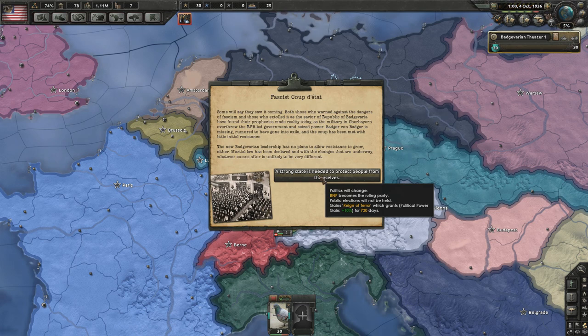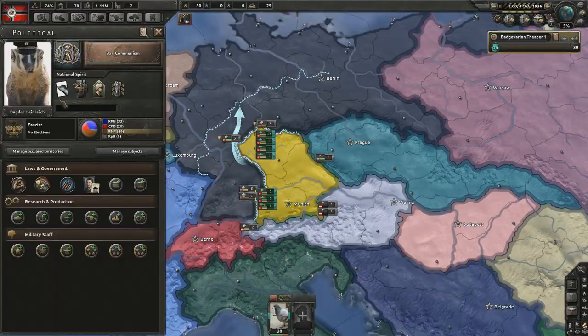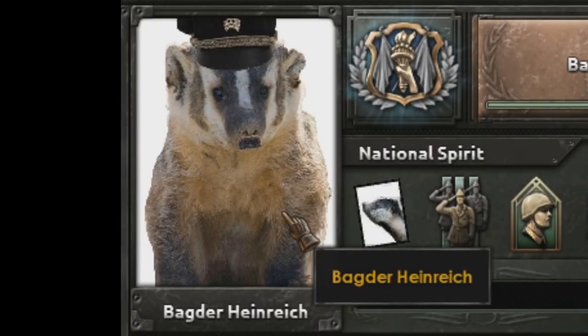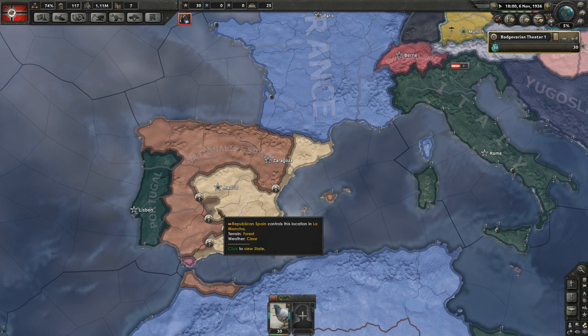The BNP becomes the ruling party. Here we have Badger Heinrich. If Badger Heinrich can lead us to victory... The Spanish Civil War, as per usual, still happens. The Badgers weren't able to stop it.